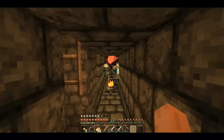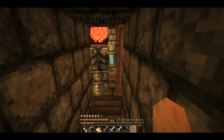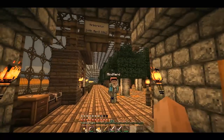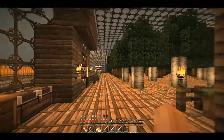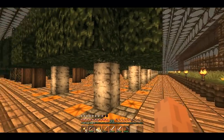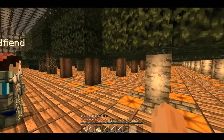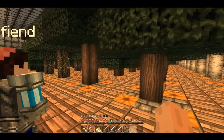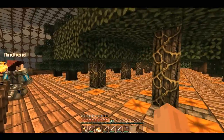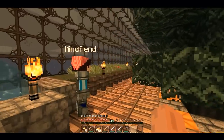I'll take you this way and show you the tree farm. I've got all four types of trees, two rows of each. So just like everything else, when you harvest all that you get a nice supply of wood, saplings, anything you want at that sort of scale.